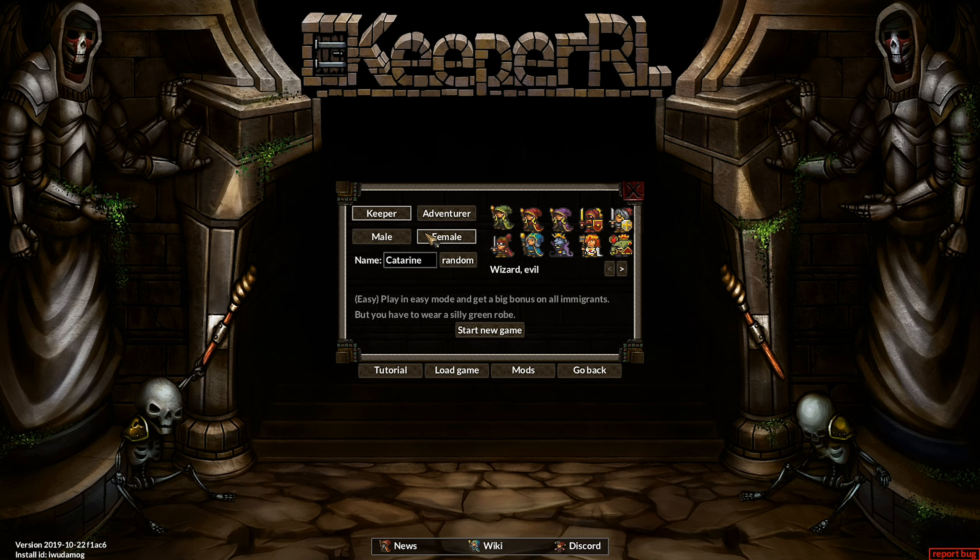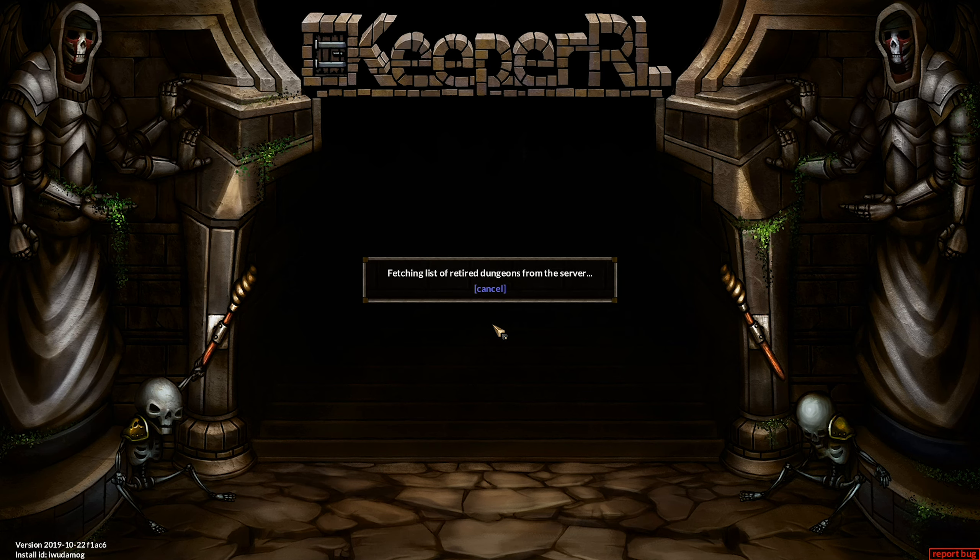I'm going to play as a female. We're going to play Keeper mode. Let's have a look at who we can go as. Gnome Chief — manage a tribe of gnomes. Elementalist — summon an army from your raw resources. Sounds pretty cool. Winged Vampire Lord — fight using an undead army. Or we can be a Dwarf Queen — build an army of goblins and overrun the land with numbers. Some of these sound good. I quite like the sound of managing a tribe of gnomes. Yes, let's try that.